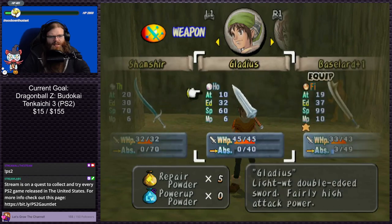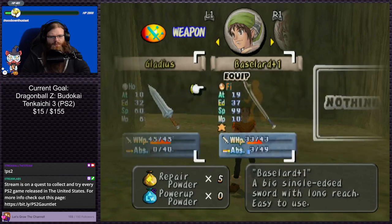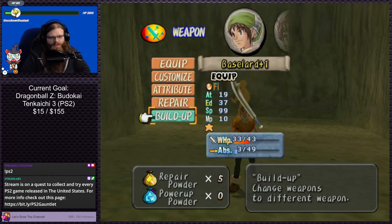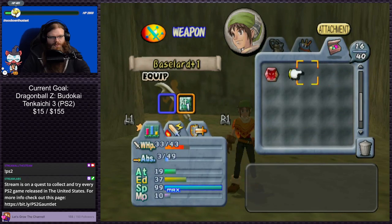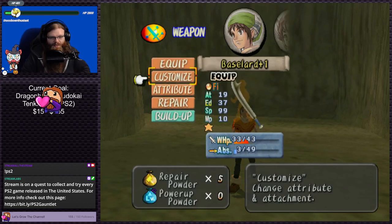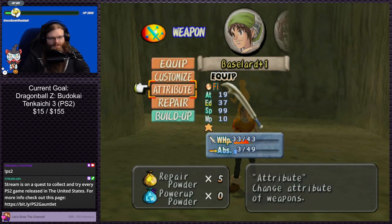I did have one weapon — this one here. See how it has the star? I think that means I put a thing into it. Because if you do the customize, you can take a weapon at max level, turn it into a synth sphere, and then attach it to a weapon. I did that with this one because I had a base lard reach max. I turned it into a synth sphere and applied it to this one — hence why its speed is like 99. I don't know if that was the best thing to do, but that's what I did.